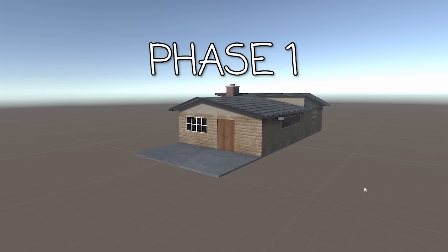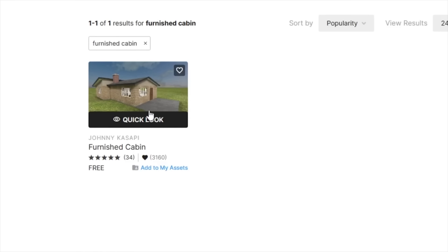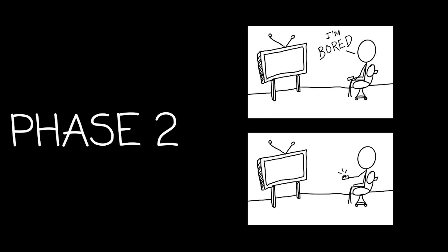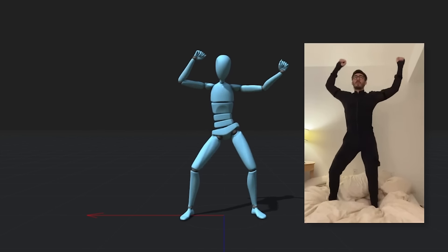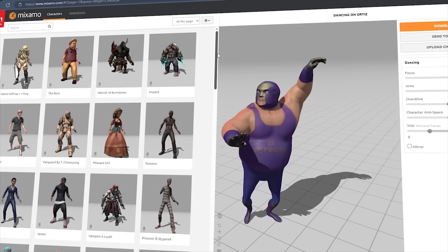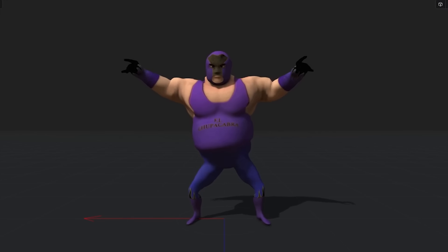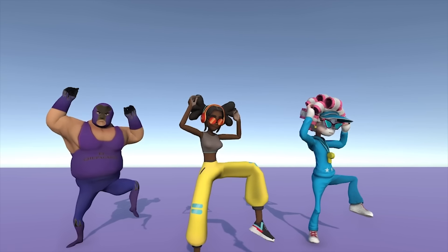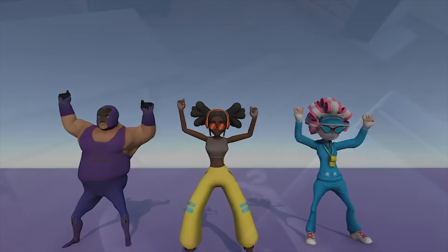Phase 1: set up an environment for the cinematic. I found this house on the Unity Asset Store for free — it came with a couch, TV, pretty much everything we were going to need. Phase 2: flipping channels on TV. I started making animations for the different TV channels that the player would flip through. I used Mixamo characters and imported them into Rokoko's studio to attach them to the rig. I then set up some simple backgrounds, added some music and questionable voice acting.